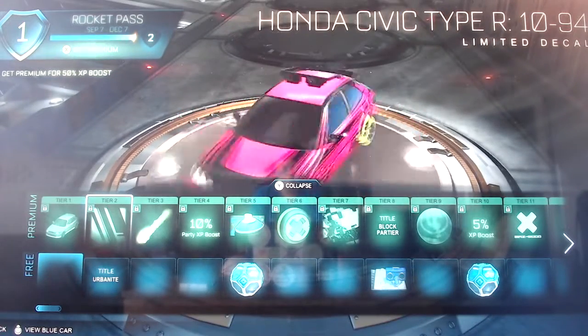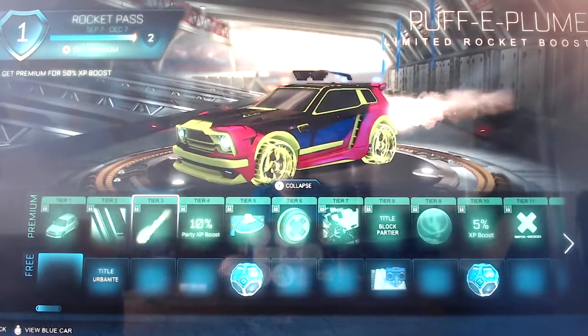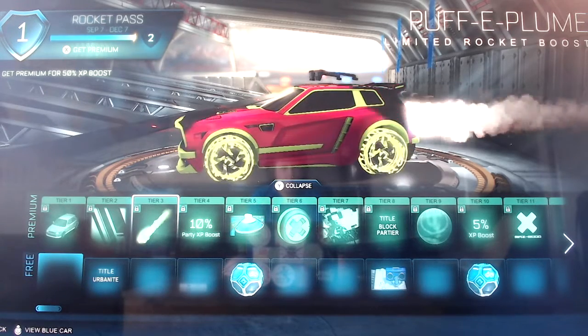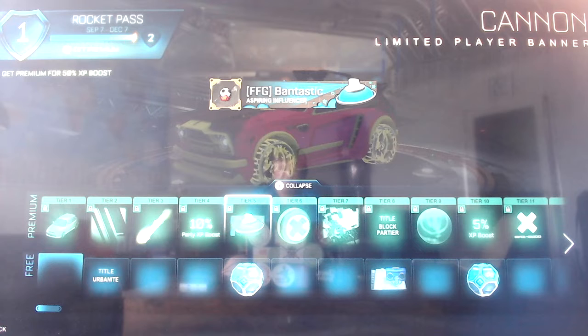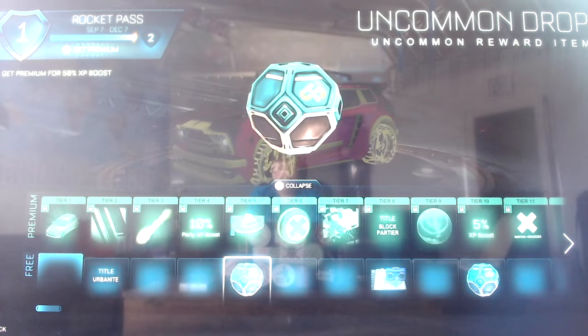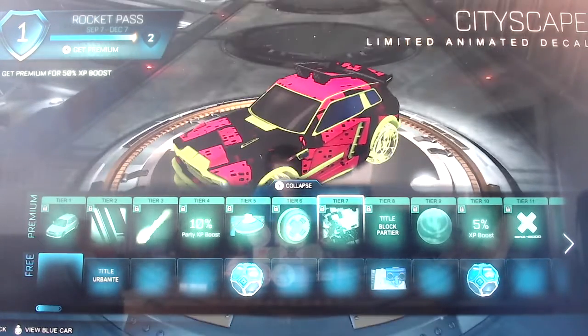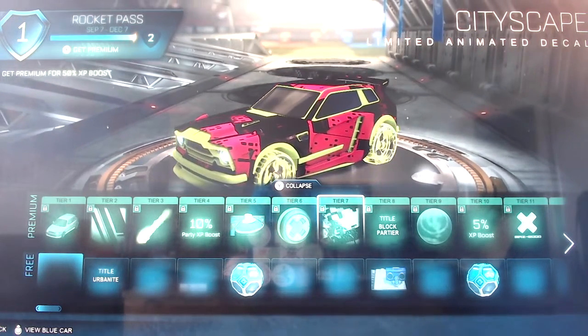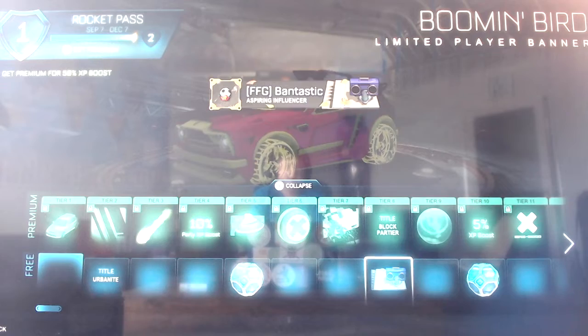Then there's an Urbanite title, and here we have Puff-E Plume as a rocket boost, a 10 Party XP boost, a spray can called Cannon player banner, and an uncommon drop which is free. Then Maz, which looks like some wheels from season six that were a bit buttony. Then Cityscape limited animated decal, which I think looks pretty cool. Block Party, which is kind of like Fall Guys since Fall Guys has Block Party in it, or is that Snowball Guys - I don't know. And then Booming Bird as a limited player banner for free.